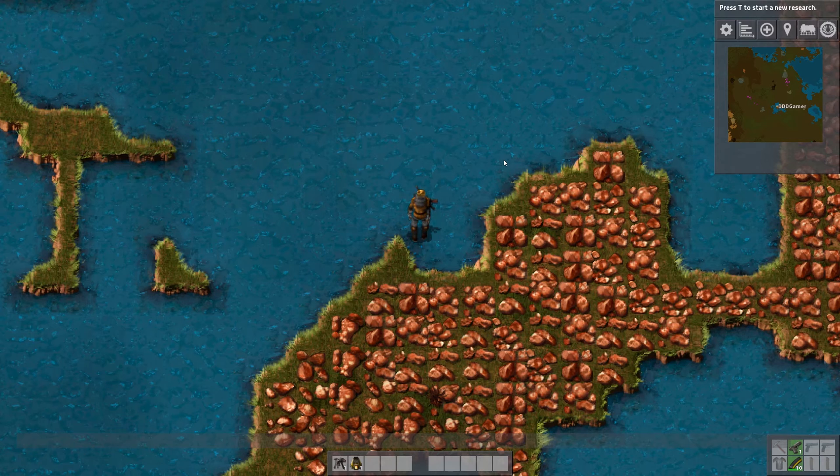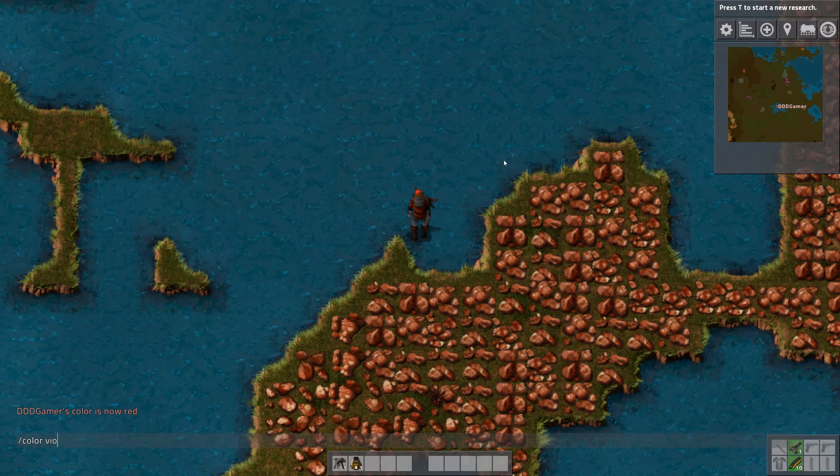Now all we have to do is type in 'color' and whatever color you actually wish to choose. So I am going to choose red, and just like that I am now red. This works for pretty much any color that you can think of, as long as the keyword actually exists in Factorio. So something like violet is unknown.